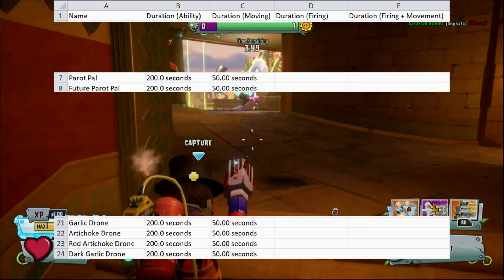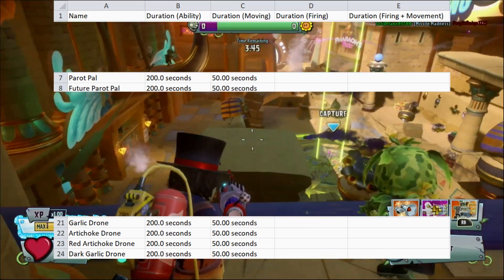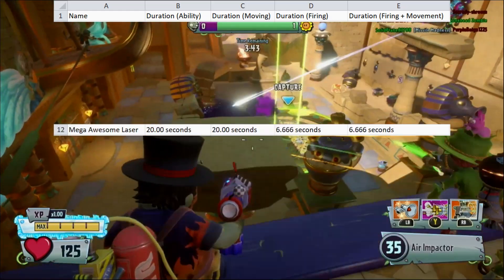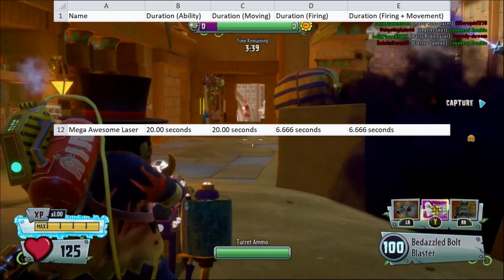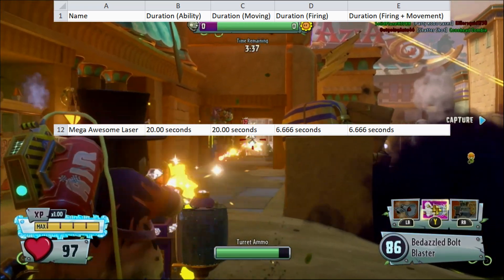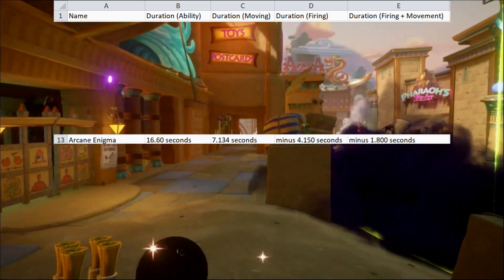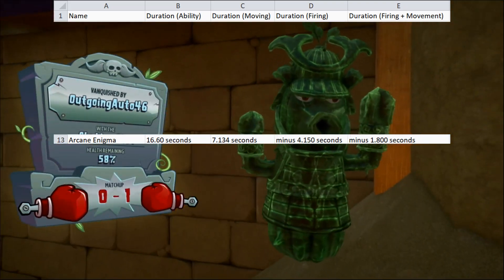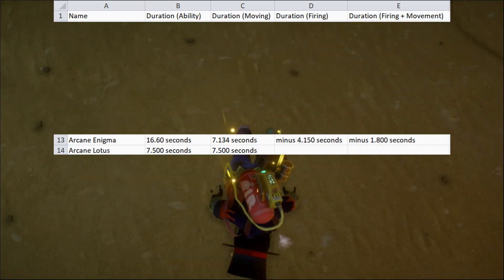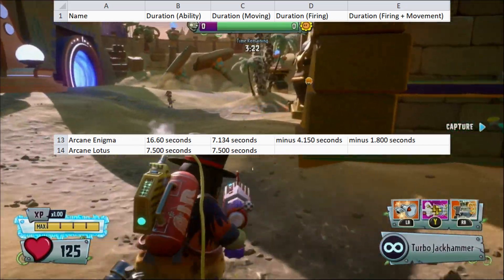All drones last for 200 seconds, but while moving the power drains 75% faster, only lasting 50 seconds. The Mega Awesome Laser will last for 20 seconds if not fired, but if fired it will drain 67% faster, while lasting 6.7 seconds. Arcane Enigma lasts for 16.6 seconds, but will drain 60% faster while moving. It also takes 25% of its duration to fire. In comparison, Arcane Lotus doesn't drain any faster while moving, always taking 7.5 seconds to drain.